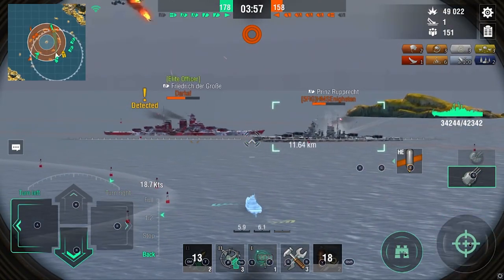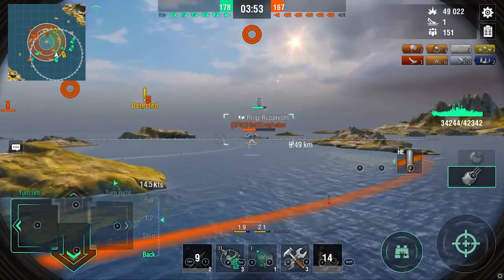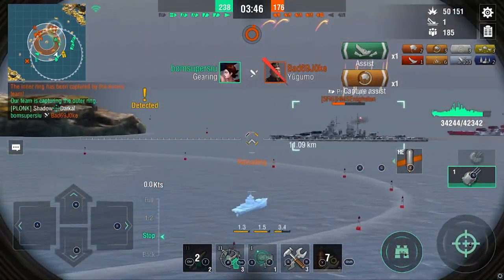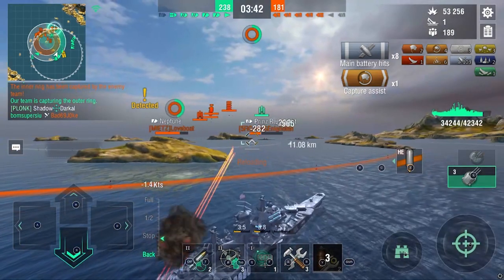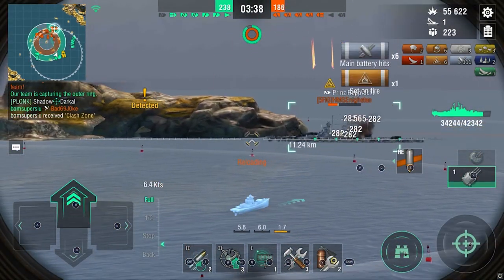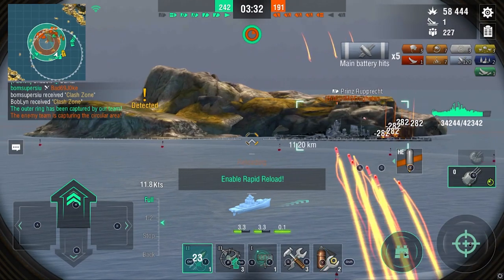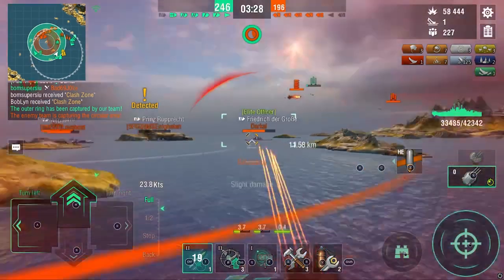The next target for me is the Prince Ruprecht on this side of the enemy push. We have to focus them and take them out because they're heavy targets. The Gearing takes out the enemy DD, which is great for me because now I'm pretty much safe to sit here behind this rock and keep shooting. As a cruiser player in a situation like this, you do not want to push out — there's no reason to get closer when they're not even shooting at us.